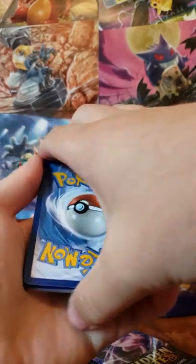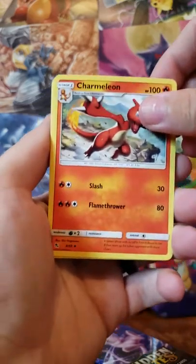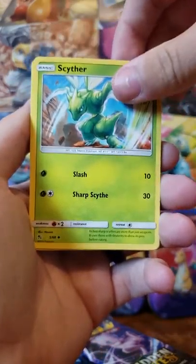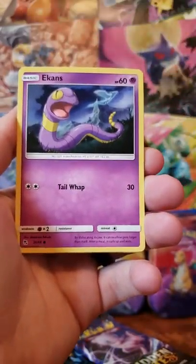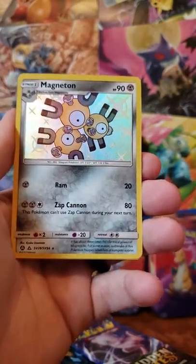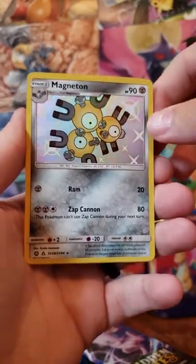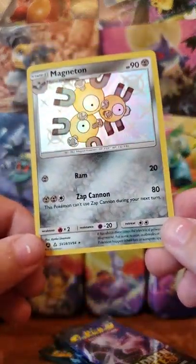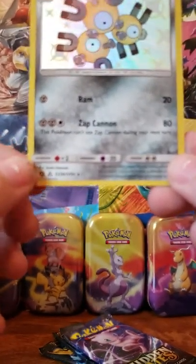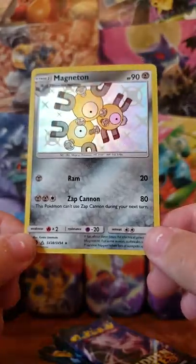Four cards. Water Energy to start us out for the day. Charmeleon, Magmar, Scyther, Cubone, Geodude, Jigglypuff, Staryu, Ekans — and a Shiny Magneton to start us out right out of the gate today! First pack, shiny pull. Excellent. And a Mr. Mime. Here's that Shiny Magneton for a closer examination — it is SV28 out of 94. I have not pulled this yet; first time for me.